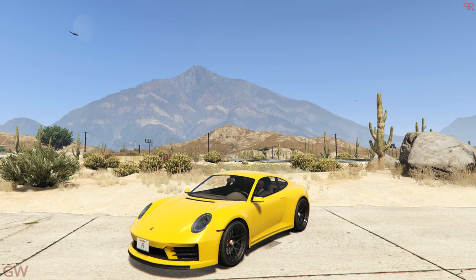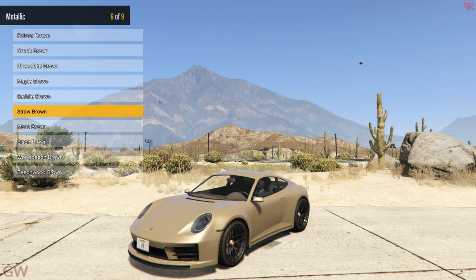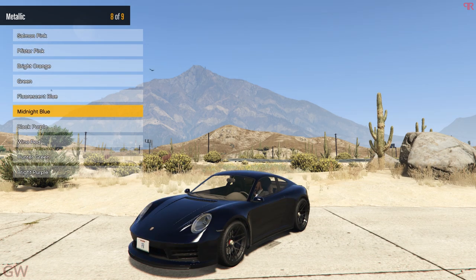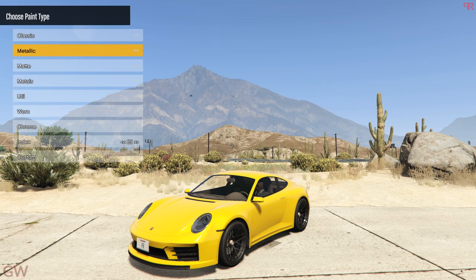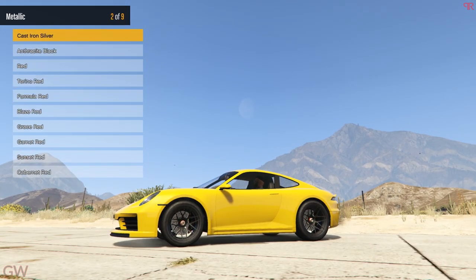Moving on to the customizations. First up is the paint. The Turbo S looks absolutely freaking beautiful in yellow, and white looks good too — just about every color looks good on these newer cars. I'll just stick to race yellow for this one. Then we have the secondary paint, which changes the brake calipers as well. We'll quickly get the metallic version of that.